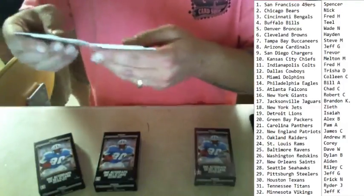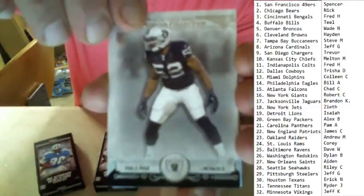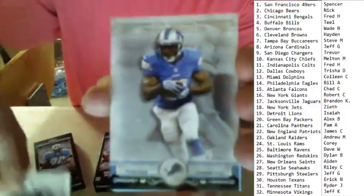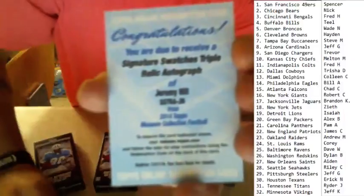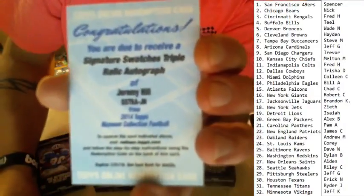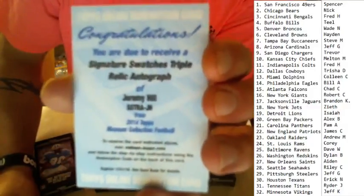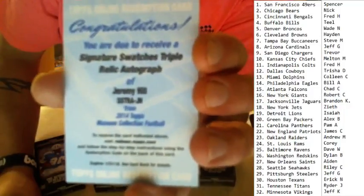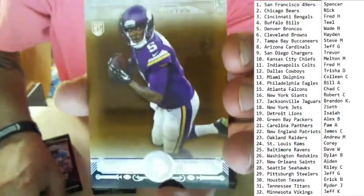I thought it was something else, but we've got a Patrick Willis, a Khalil Mack rookie, an Eric Ebron rookie, and a redemption — that's a Signature Swatches triple relic auto of Jeremy Hill. Not bad because I think Jeremy Hill is a stud. And then a Teddy Bridgewater.